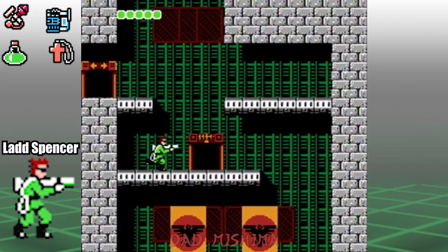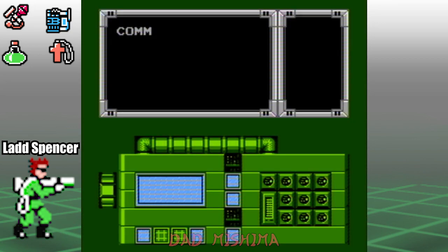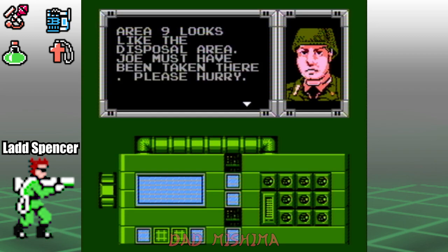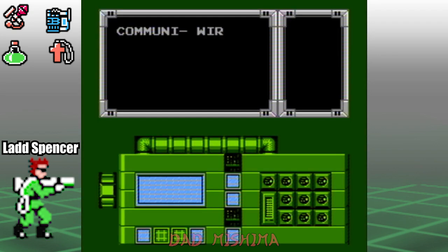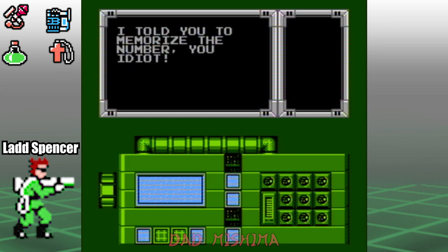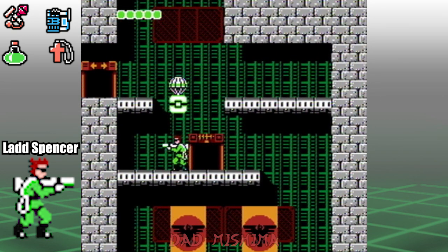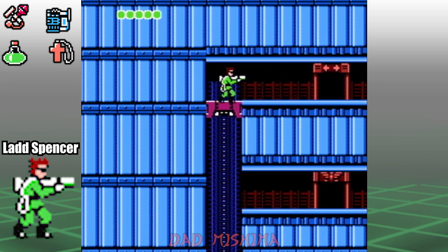Climb up to the second communications room. With both communications rooms done, we can now proceed to the boss room. Get the collectible item, then proceed through the left door. Ride the elevator down and go through the boss door.